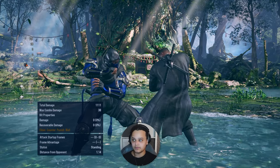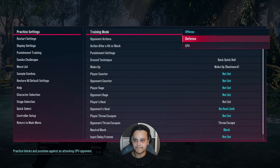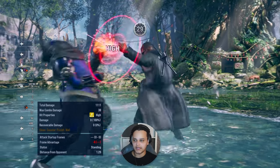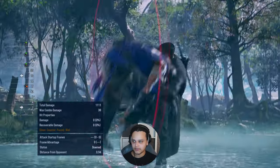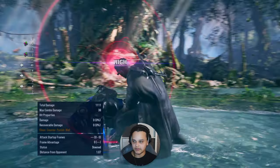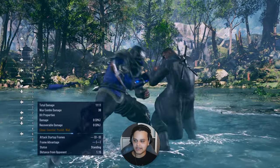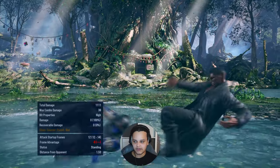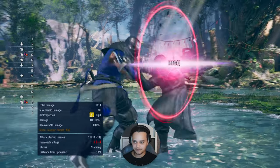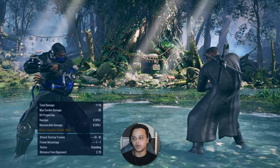Raven's command throw, down-forward 1+4, is a one break only. If I press 2 or 1+2 I'm going to get hit - you must press one to break it. Interestingly, this throw has 11-frame startup whereas regular throws are 12 frames. His generic throws are 12-frame startup, but this one is 11 frames - so it's slightly quicker.